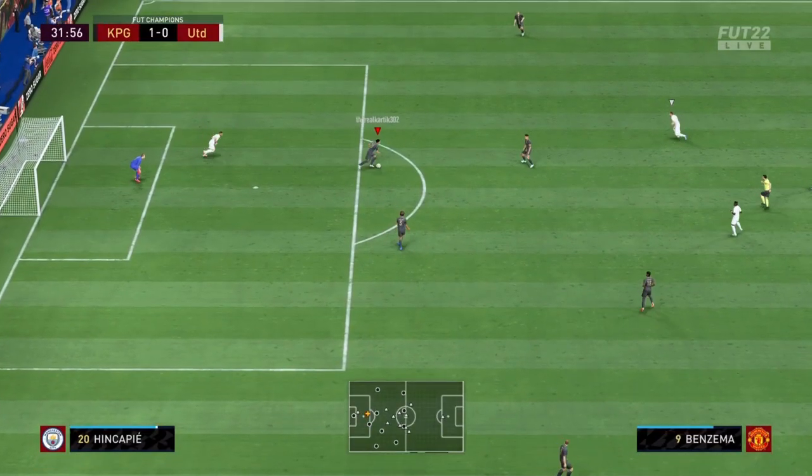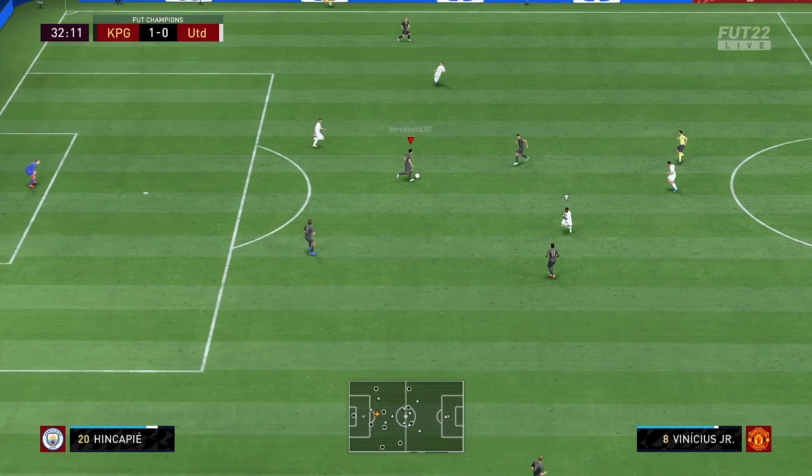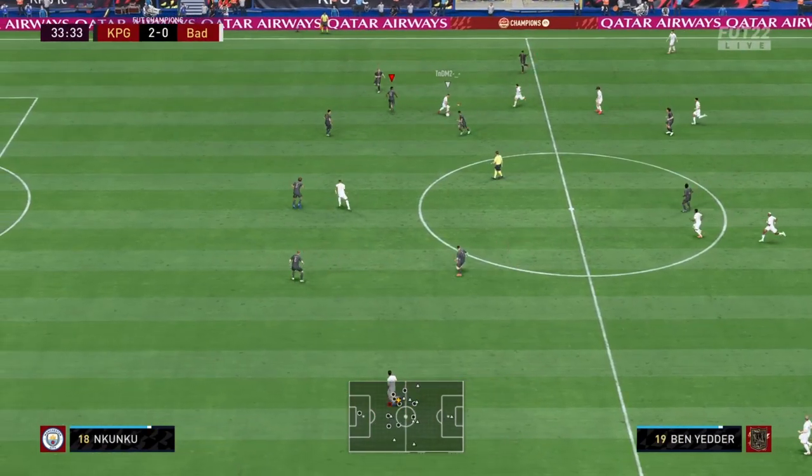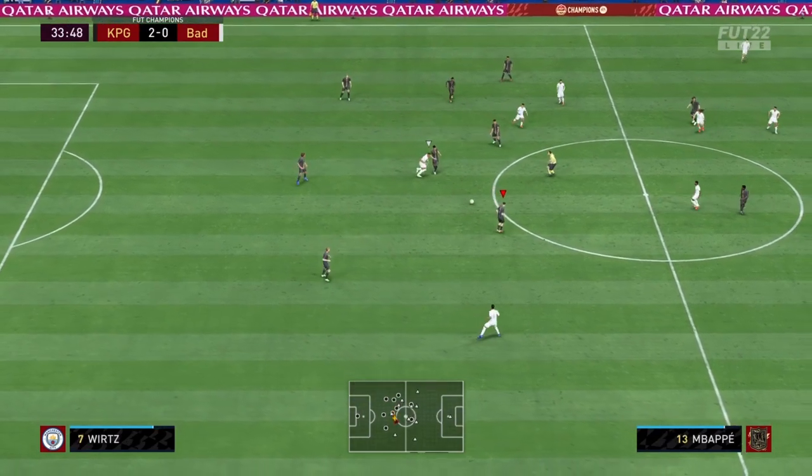His dribbling for a center back is more than enough. He has high agility and balance combined with the lean body type, due to which he doesn't feel clunky at all.